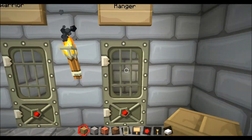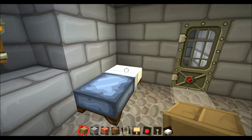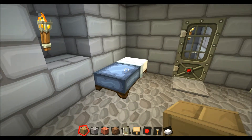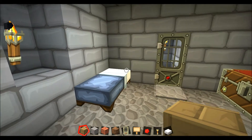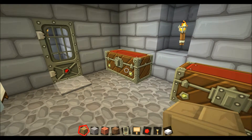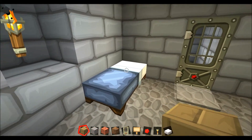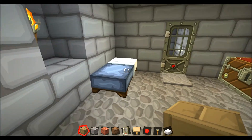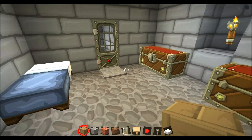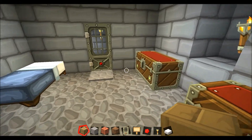Whenever you choose your class, it takes you to another room where you have a bed to rest in, which we're using as checkpoints until I can find a better system. Obviously if you die, it spawns you to your most recent checkpoint. The other problem with that is if it's daylight outside you can't rest, so I might have to look into a mod that makes it permanent night or changes the way beds work.